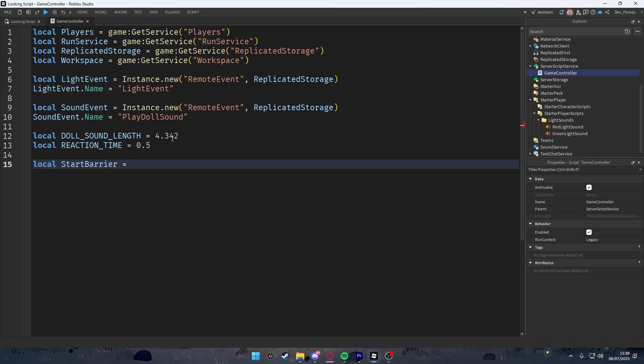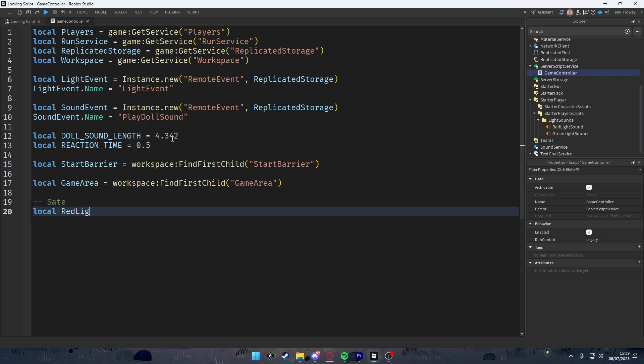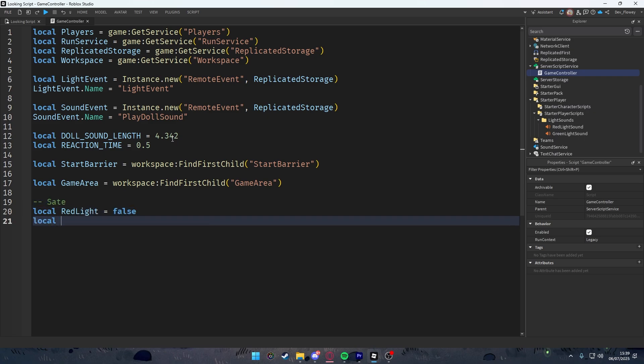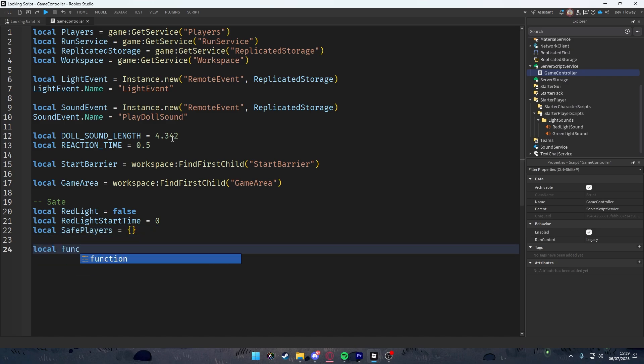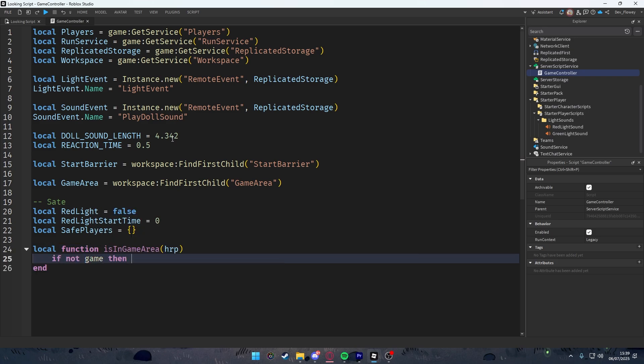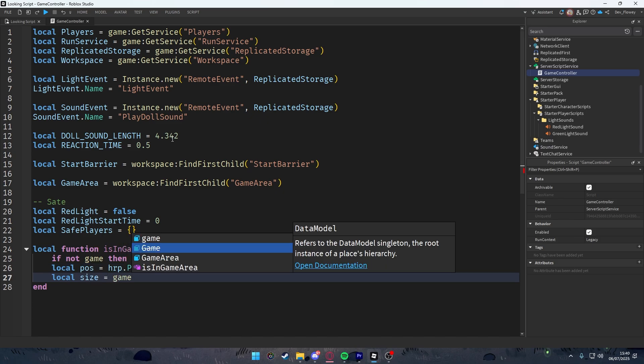Declare local startBarrier = workspace:FindFirstChild('start barrier'), local gameArea = workspace:FindFirstChild('game area'). Then set up state variables: redLight = false (we start on green light), redLightStartTime = 0, and safePlayers as an empty table.